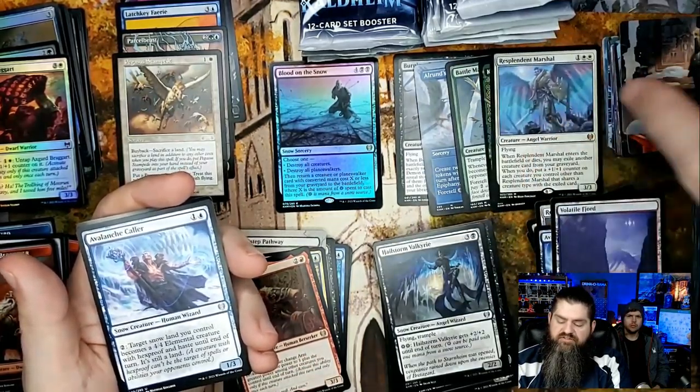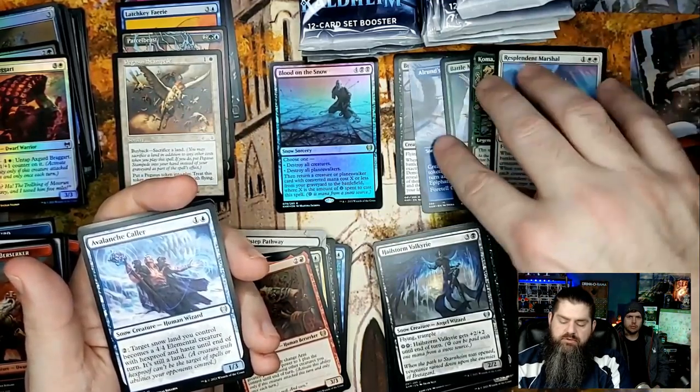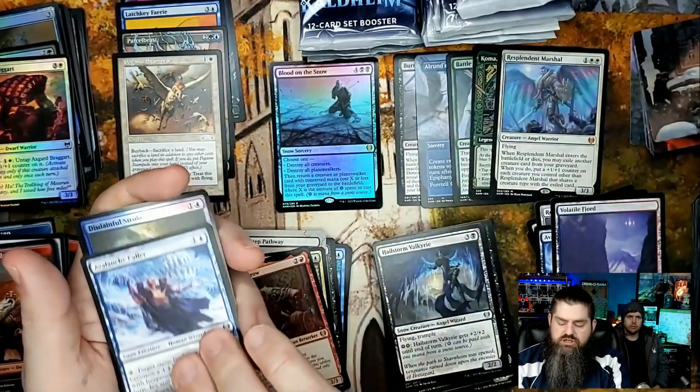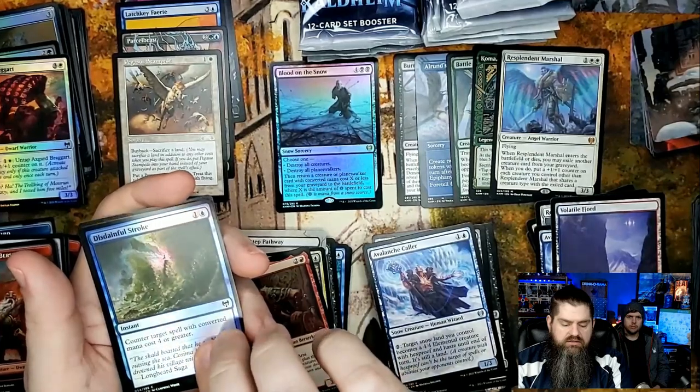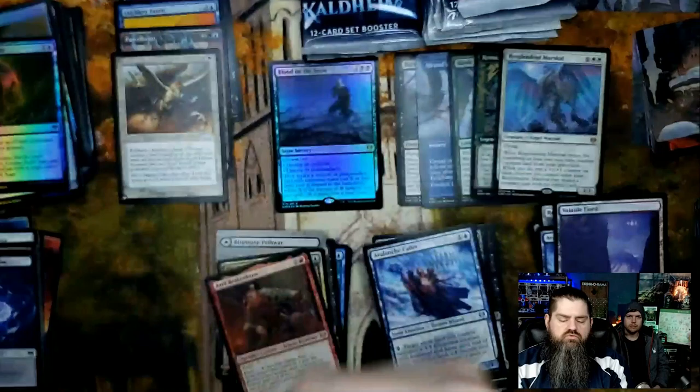So you've got five mythics so far — I think I ended up with five total. You still have almost half your box to go! Avalanche Caller and Disdainful Strike for the rare foil.